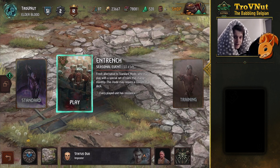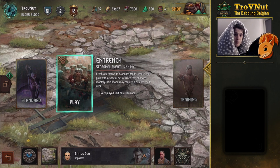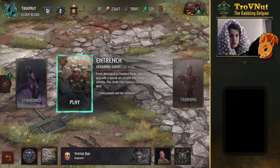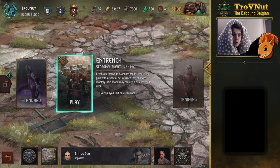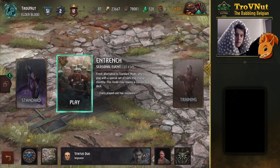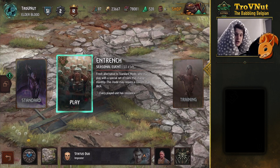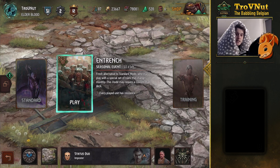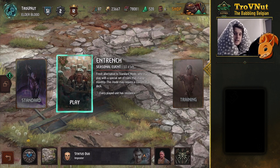Entrenched is a very cool special mode in Gwent where every unit you play actually gains resilience. Resilience means that it will be carried over to the next round if it survives the onslaught your enemies might impose. Every unit with resilience at the end of a round will stay on the board — we're going to swaddle all our units in this cozy little blanket of resilience.